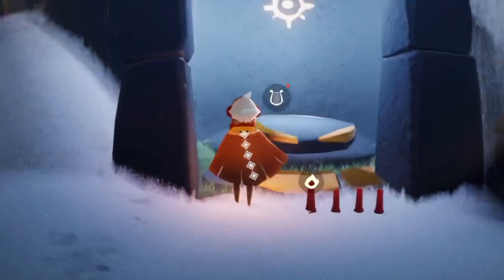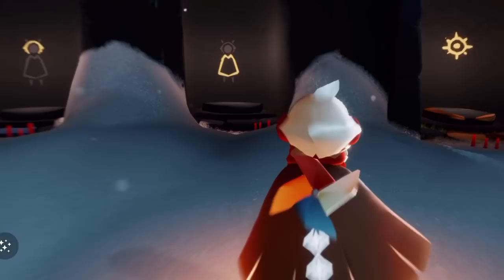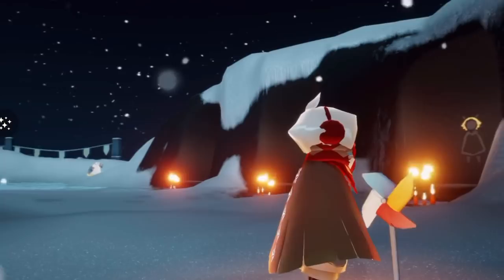We have had pinwheel spells in the past, but what's really interesting about this particular prop is it's the first traveling spirit prop to show up on your back — and it looks so cute. I would actually just wear this, it looks amazing. It works exactly like the windmill spell does, except it is permanent and you can place it down anywhere.